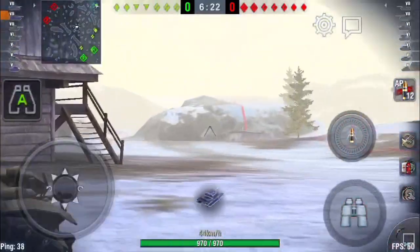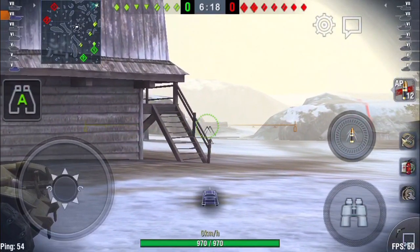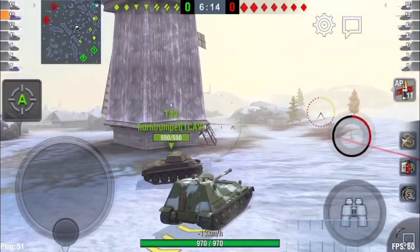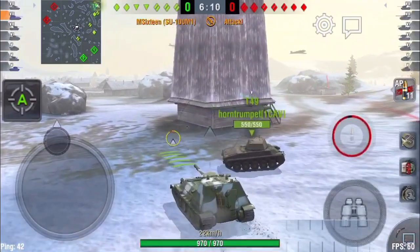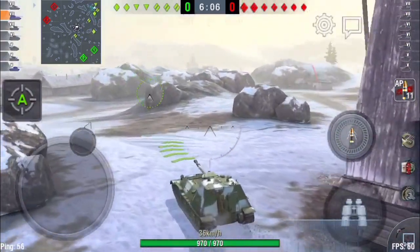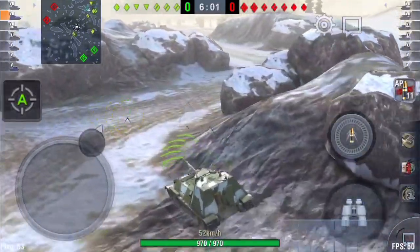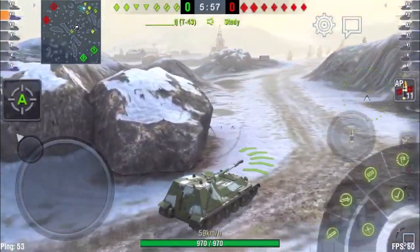It's got the same rate of fire, same damage, same penetration values, but it is both more accurate and aims more than half a second faster — 0.6 seconds faster than the T-54's gun. So the SU-100M1 is a DPM monster, and it's got the gun to go through really anything from anywhere it wants to.